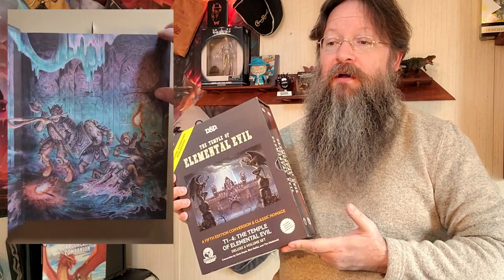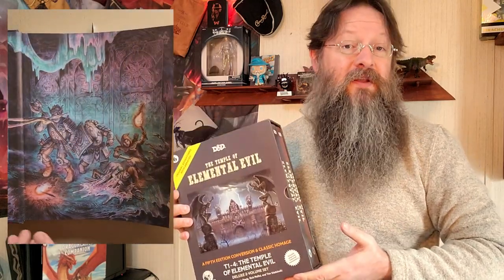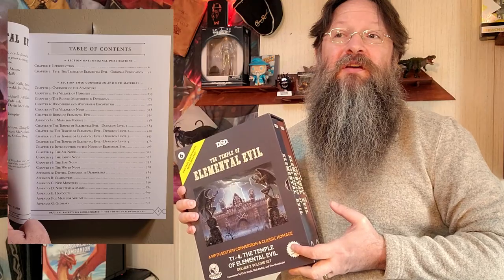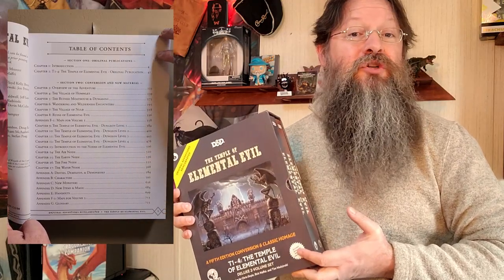It originally came out in 1985 for Advanced Dungeons and Dragons. The overall storyline was fairly straightforward. You and your party are in a village called Homlet, only to discover a sinister plot of evil wanting to take over the lands. The adventure eventually leads you into the Temple of Elemental Evil itself, where a group of denizens are trying to free the demoness Zuckmoy.